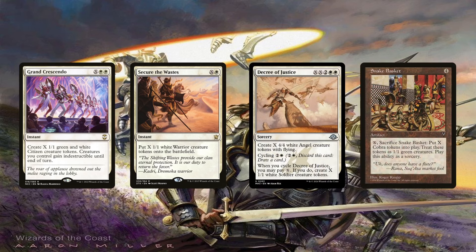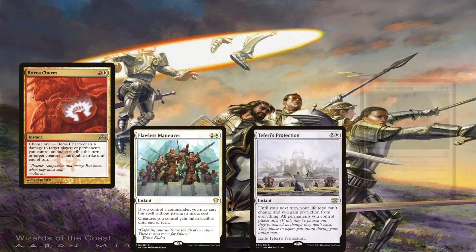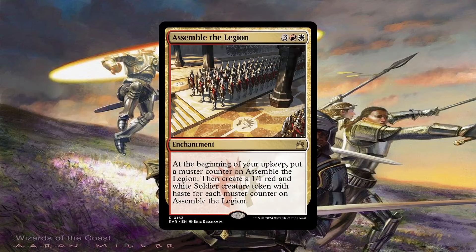Grand Crescendo has the added bonus of also making our board indestructible, making it another amazing card that fulfills two functions. The deck is also running Boros Charm, Flawless Maneuver, Teferi's Protection, Clever Concealment, and Gallifrey Falls No More to protect our token army. We can't just rely on Grand Crescendo. Fortunately, there are plenty of mass phasing-out effects to protect our tokens from wraths that aren't just about destroying the board. Assemble the Legion is another amazing card that's great for when we've run out of steam or when creatures are blown up. Enchantments are still the card type hardest to get rid of — if this sticks around long enough, it'll make those long games become shorter the longer they go on.